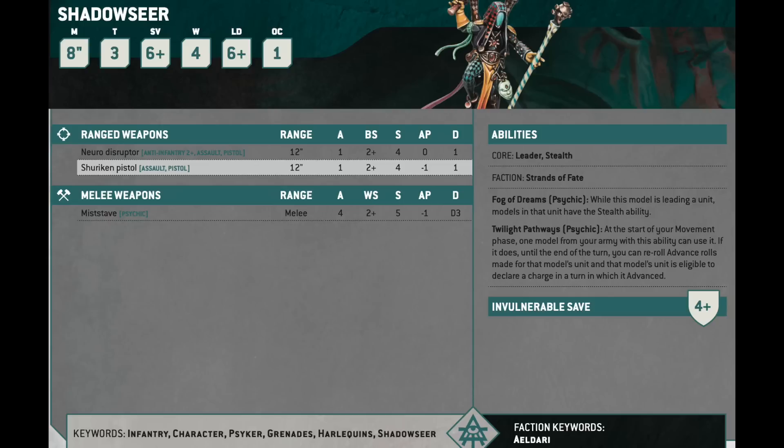I skipped the Shadow Seer — sorry. The Shadow Seer is a Harlequin leader character that can join a troop, and it has Twilight Pathways. Harlequins no longer can advance and charge natively, and they don't have minus 1 to hit natively. He gives your Harlequin unit Stealth — so they become minus 1 to hit — and he gives them advance and charge, and they can reroll their advance rolls, which is good.